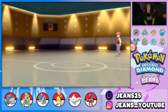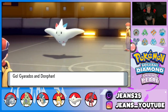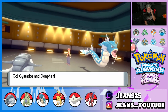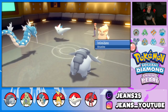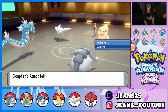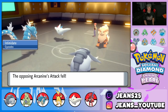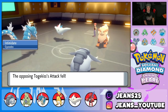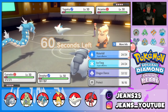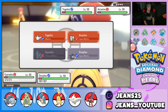Opponent leads Arcanine just like I predicted. Donphan and Gyarados come out — Intimidate really affects us but I think we're chilling. We can go into a free Earthquake, Waterfall, or Ice Fang. I definitely want to drop an Earthquake since we can do mean damage on Arcanine even through Intimidate. Waterfall or Dragon Dance are options too.